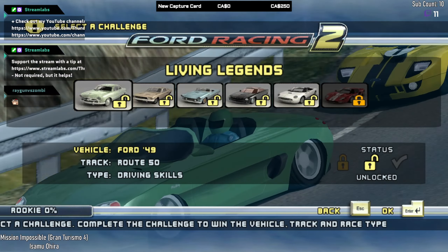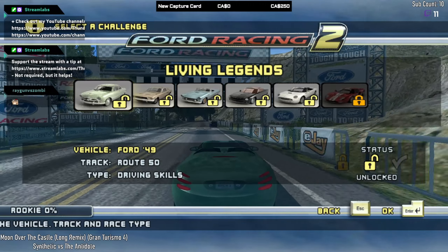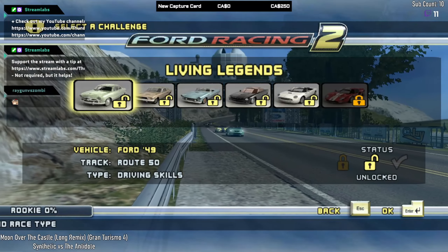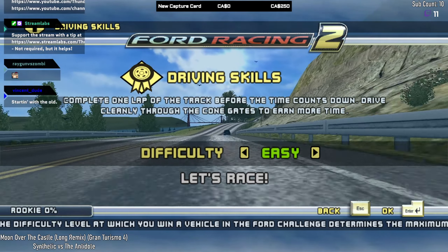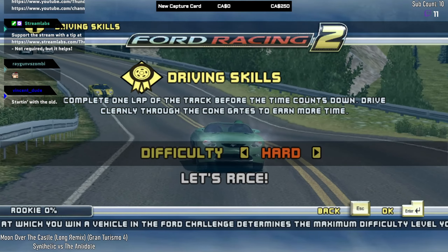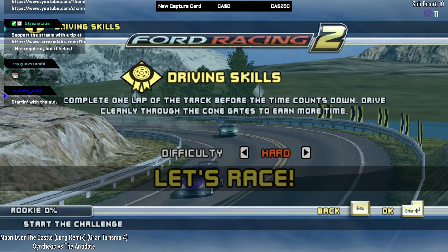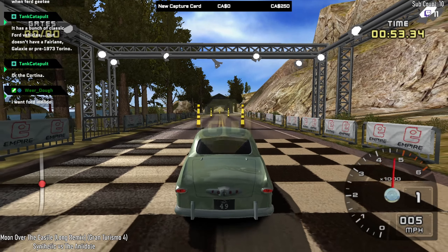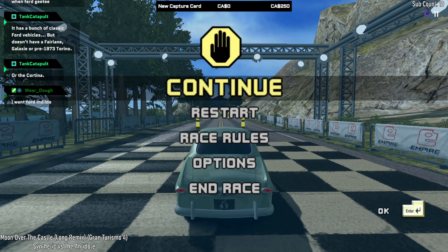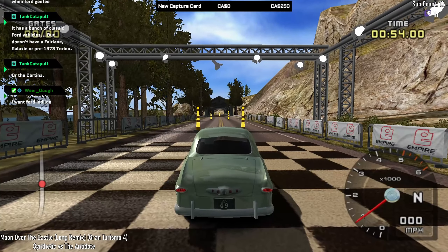The first one we have here is a 1949 Ford on the Route 50 track for a Driving Skills type event. You have to complete one lap of the track before the time counts down, and you drive cleanly through the cone gates to earn more time. And because I'm a bit of a sadist, we are going to go for hard difficulty.